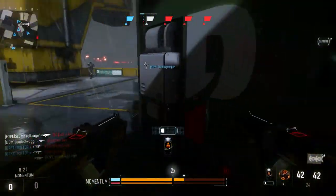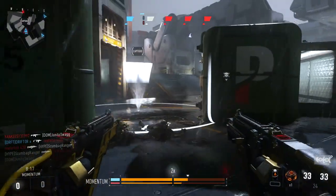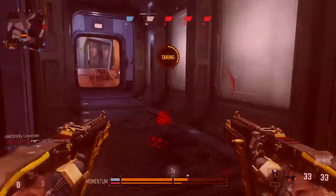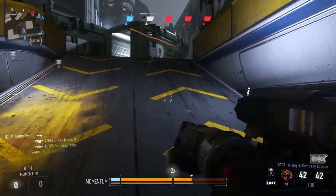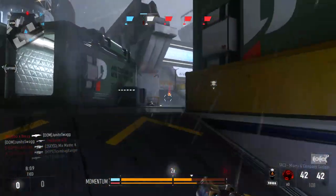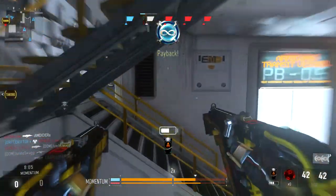It's also worth noting that if you sprint and jump into the air, you're going to maintain that accuracy the entire time you're in the air, which is kind of weird. If I'm standing still and jump into the air I get the normal hipfire accuracy, but if I'm sprinting and jump into the air I get the constant super-crazy wide Gung-Ho hipfire the entire time I'm airborne.